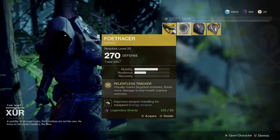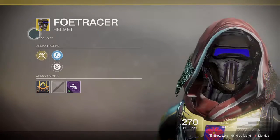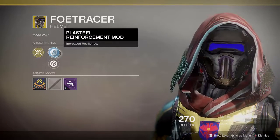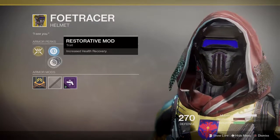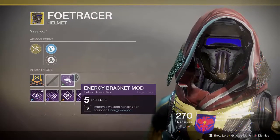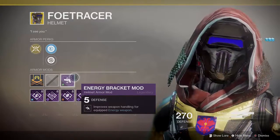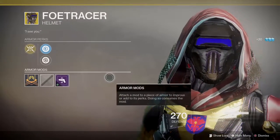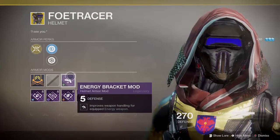Next up we have the Foetracer helmet for the hunter. This bad boy comes with Relentless Tracker, and has armor perks of Plasteel Reinforcement Mod or Restorative Mod. This one actually comes with the Energy Bracket Mod — improved weapon handling for equipped energy weapons. That is pretty nice; not bad actually, just for this mod alone.